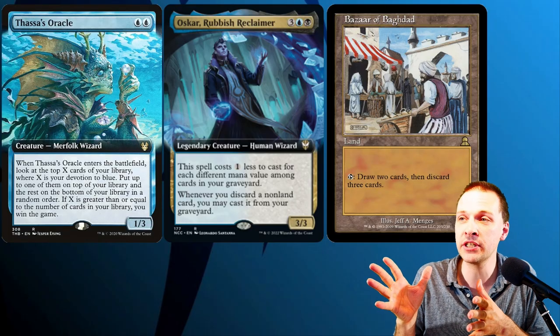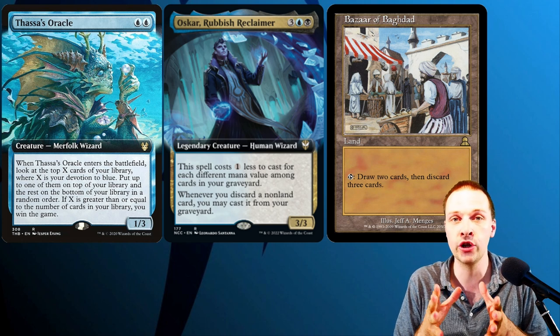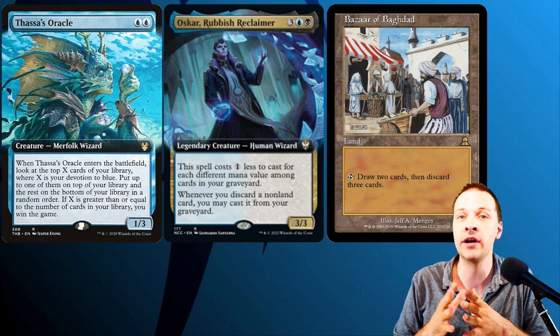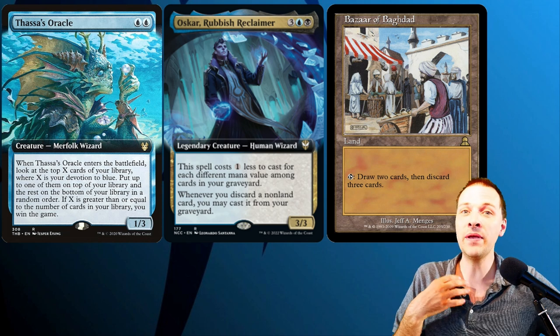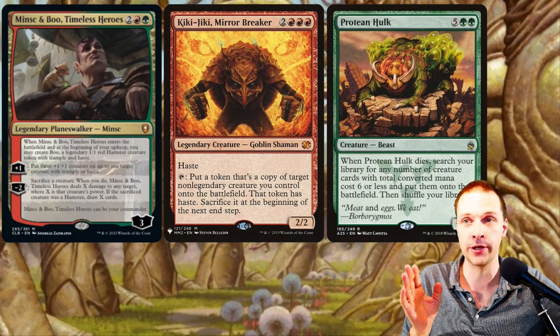Hi everybody and big welcome to a competitive gameplay match. In this video I'm playing Oscar, a Dimir commander that can win at instant speed by utilizing discard tricks — he more or less gives everything madness. I've played him before and I really like the commander.